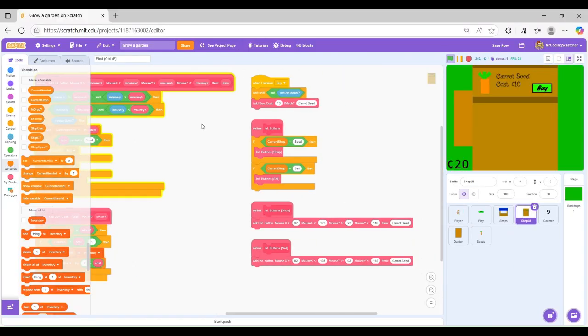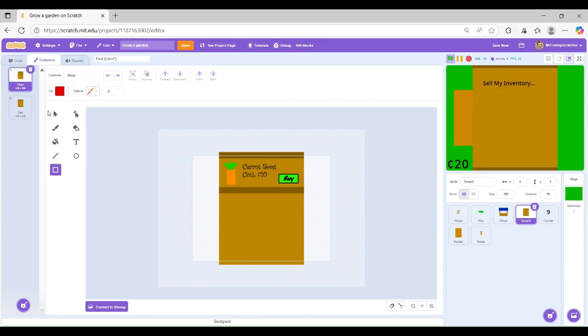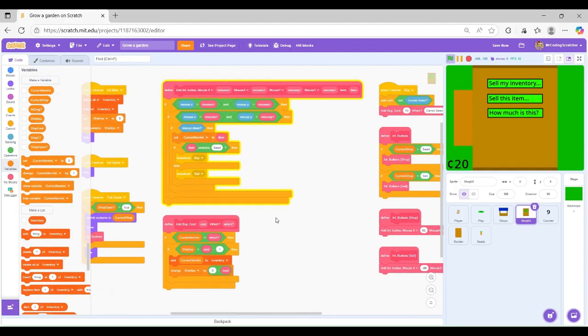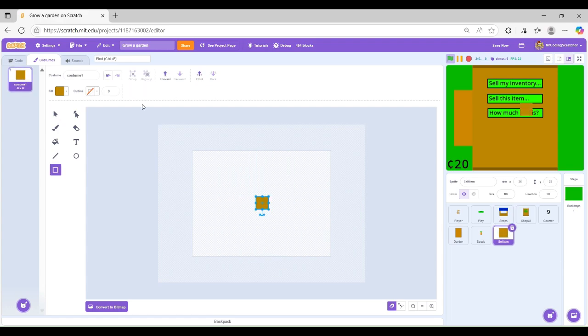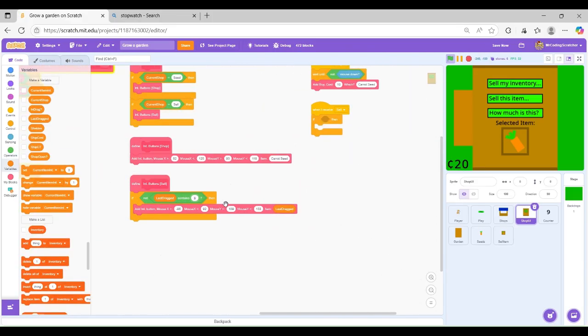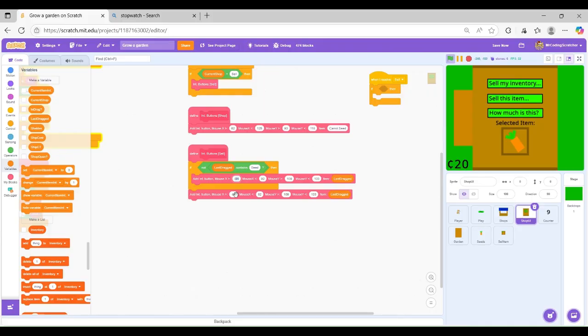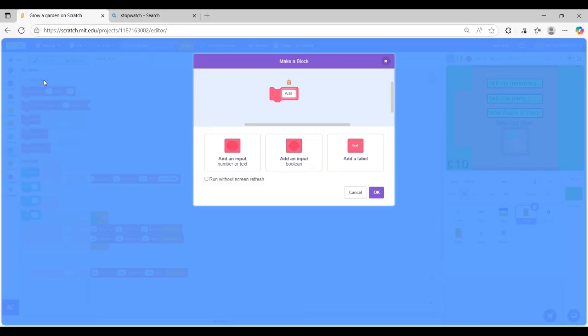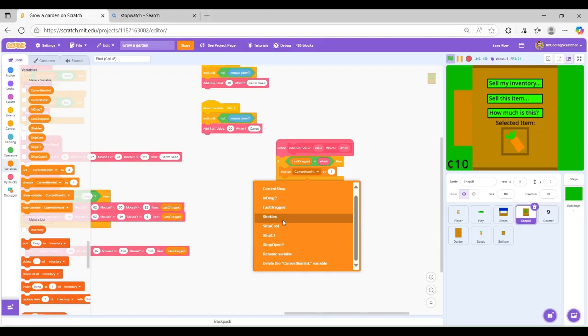Now for hour three, I'm just going to add selling and fix some bugs. Here I started making art for the zone. Now I added so you can interact with the buttons.